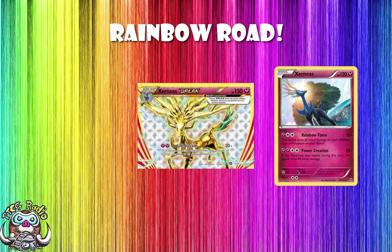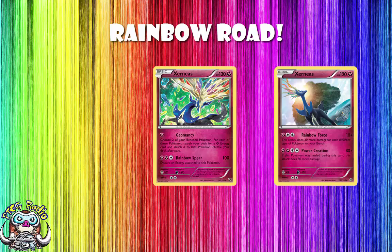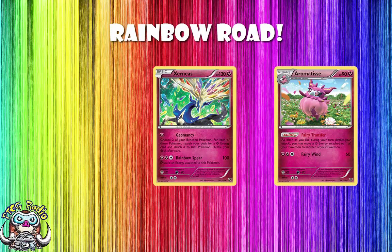So today we are looking at the Rainbow Road Xerneas. Now, Xerneas is one of those Pokemon who quite frankly has almost been good many, many times. We looked at the Geomancy Xerneas previously, and there used to be a deck played by a few people where you would use the Aromatis that could move around Fairy Energy at your whim. You would play the Geomancy Xerneas to get a whole bunch of Fairy Energy on the field, and you would play some Rainbow Energy.